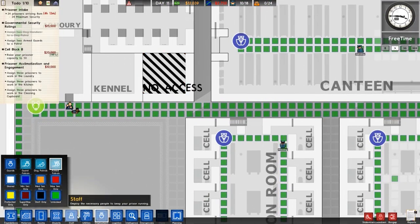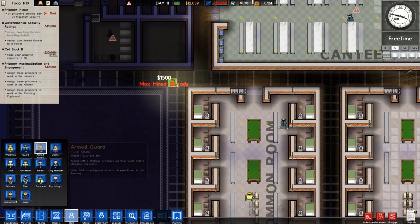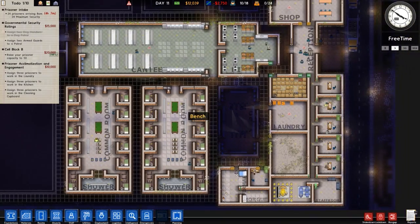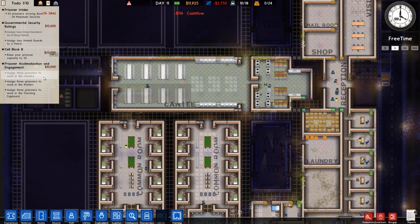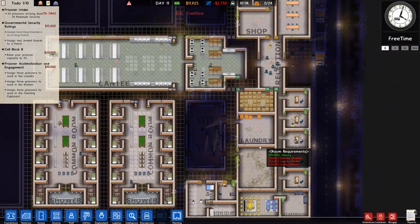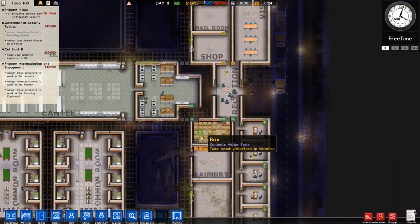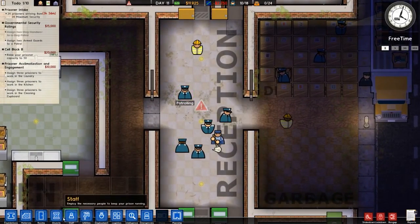We do need to hire some armed guards. They haven't built the armory yet. I'll raise my capacity to 50 — I'm not even halfway there yet. I need to sign three businesses to laundry, kitchen, and cleaning cupboard. I haven't got the cleaning cupboard yet. I haven't got laundry — it exists as a room, but that's it. We haven't even got this area here done yet, which is the reception.